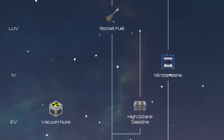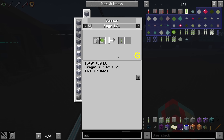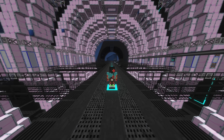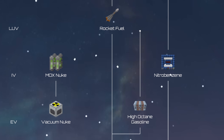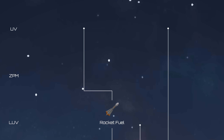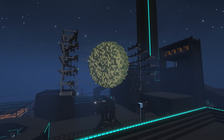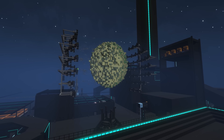In IV, MOX vac nukes are unlocked, allowing for greater power gen at the startup cost of some Plutonium in addition to Uranium. These come with the same volatility problems as previously mentioned, but the power gains are quite dialed — these will last you until ZPM and possibly beyond. In ZPM, you unlock the final tier of vac nukes; reactors can now be fitted with the Core, which can further increase your power yields as long as you can source Tiberium reliably, lasting until around UHV with decent scaling.